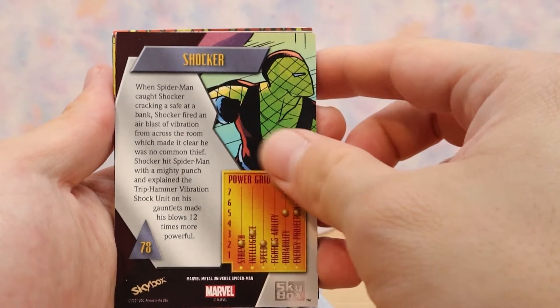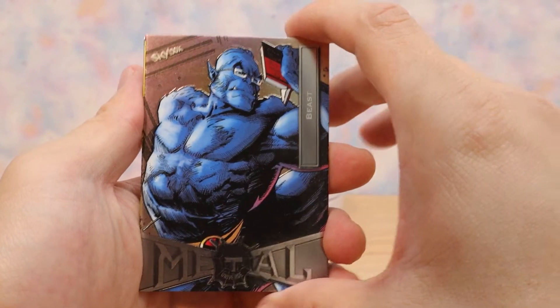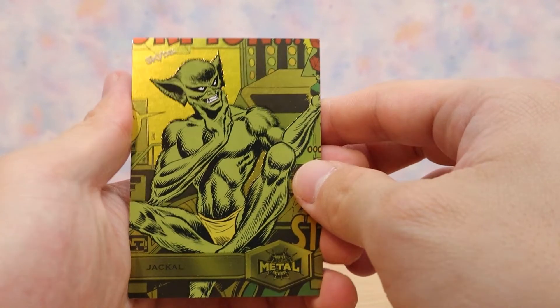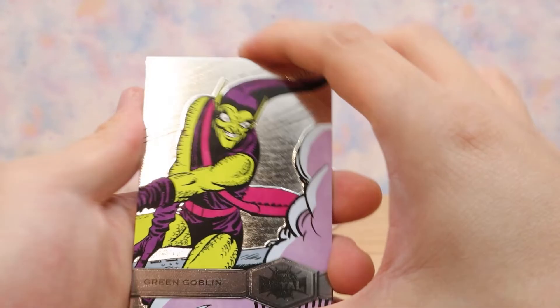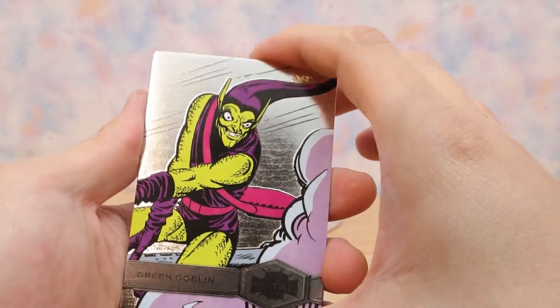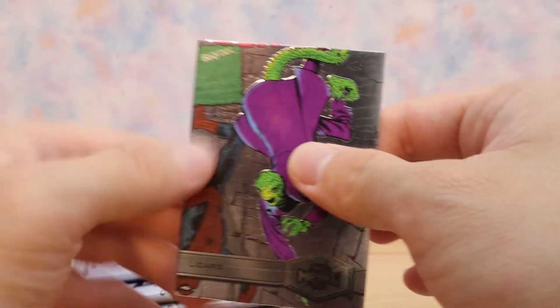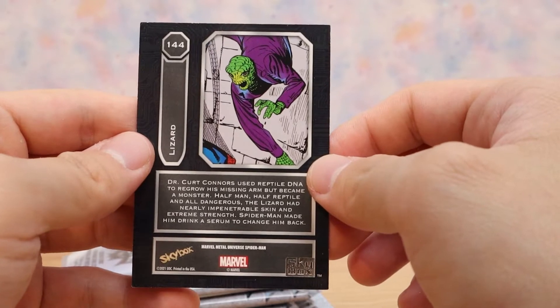Number 78 Beast — oh yeah, X-Men, there we go. Jackal — I don't really remember this guy, to be honest. Green Goblin — that's a classic, this one's a little shinier, got some metallic going on. Last card: Lizard — we've seen him in the recent movies. That's the first pack down. Lizard and Green Goblin were the more shiny ones.